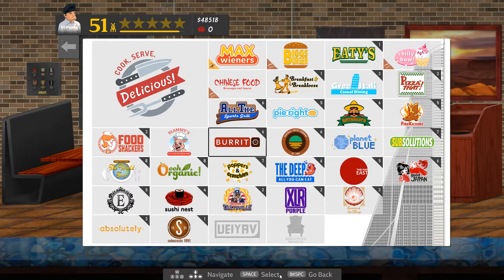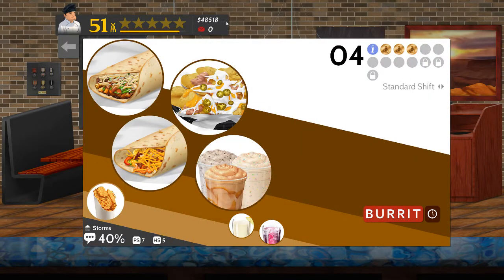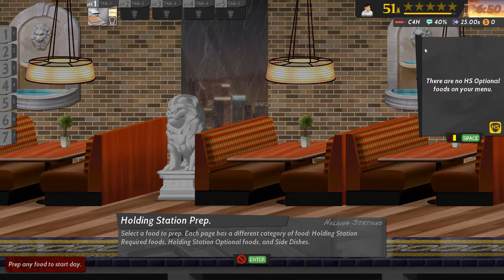Welcome to Cook Serve Delicious 2 and my continuing attempts to do all the Chef for Hire events at all the restaurants and get a medal each time. I think between the last episode and this one I went back to Planet Blue and Sub Solutions to improve my performance on a couple of early shifts where I got silver medals rather than the golds I should expect. I would like to get a perfect day and hence a gold medal, but I don't think the odds of that are particularly good.